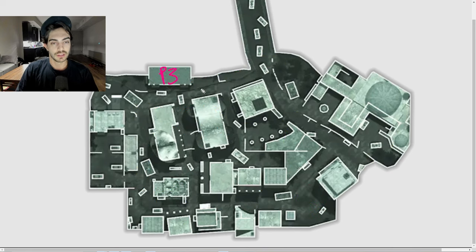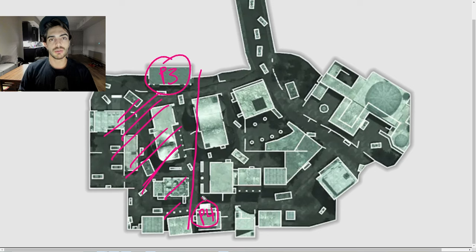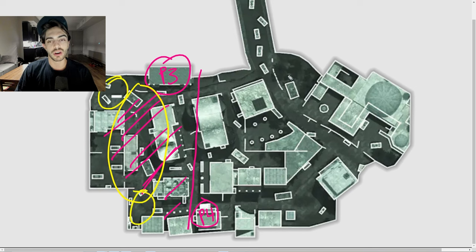Going into P3, initial thoughts: it's going to be really important to keep this side of the map in your favor because P4 is going to be in the middle of this building. If you can hold down this area and these spawns, you're going to set yourself up really well to chain P3 and P4 together. They're on the same side of the map, so it's basically going to be a battle for the close spawns on P3 and the close spawns on P4.